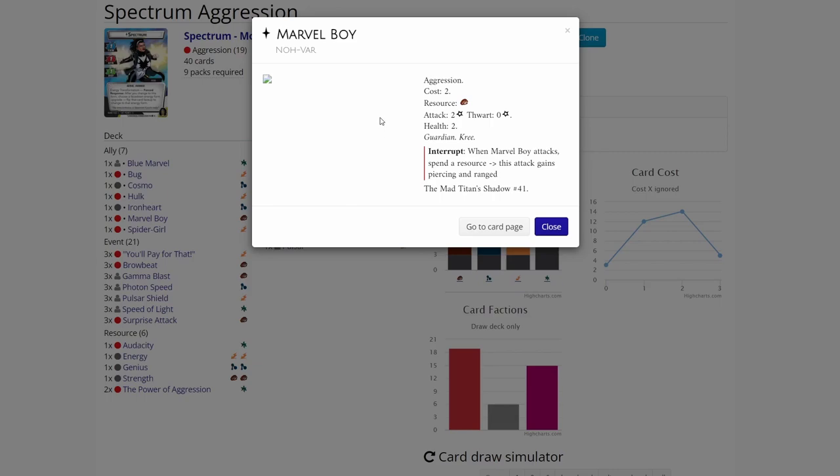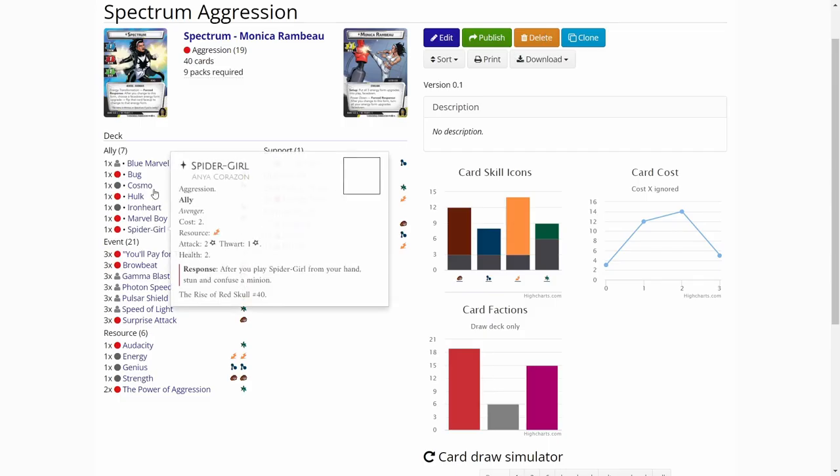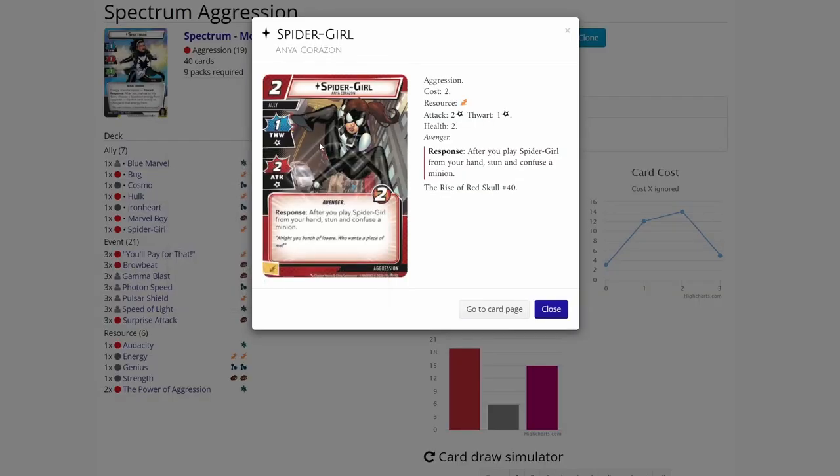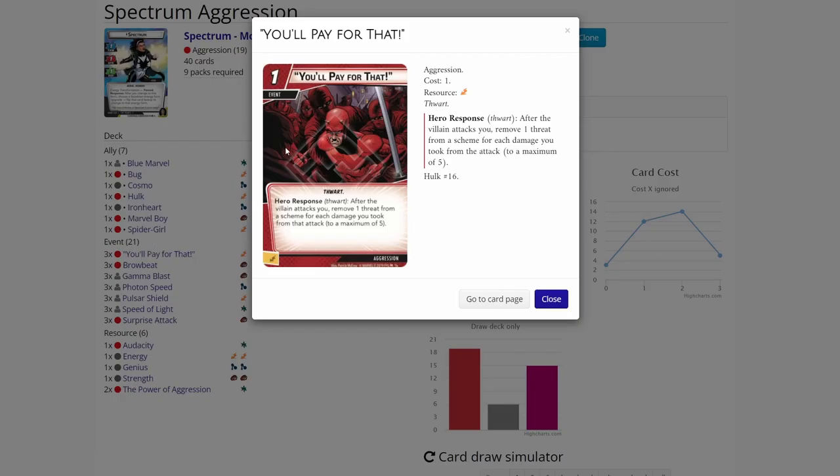Marvel Boy is not the best card probably, but it is a cheap ally that can hit for two, and it's a Guardian. We have three Guardian allies here, and I'll talk about them more in a moment. Then we have Spider Girl, which is always a cheap and effective jump blocker. Then we have a bit of threat removal - we won't be advancing that much, but if we get a nasty side scheme or really need to remove threat from the main scheme, we have cards to pay for that.